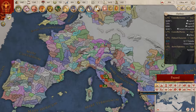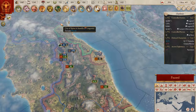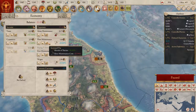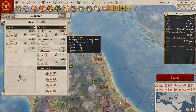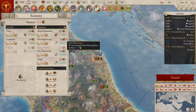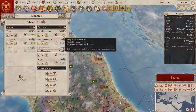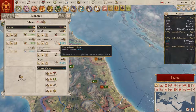There's something I want to focus on a little bit and that is the money, because I noticed I'm at minus 21. As you can see most of my money goes to army maintenance and fort maintenance - army maintenance is 12 ducats and fort maintenance is seven ducats. Let's see if we can do something about our money problem.